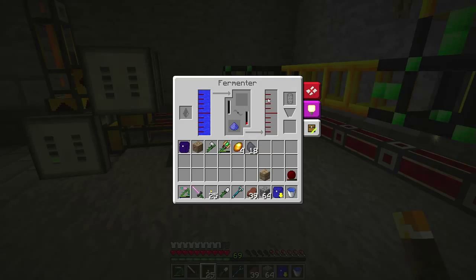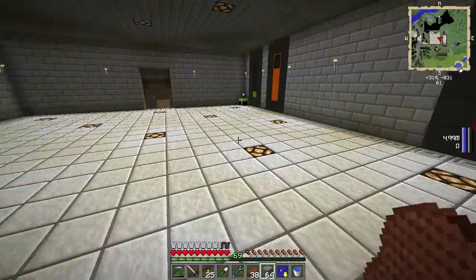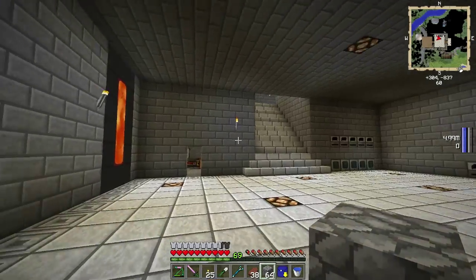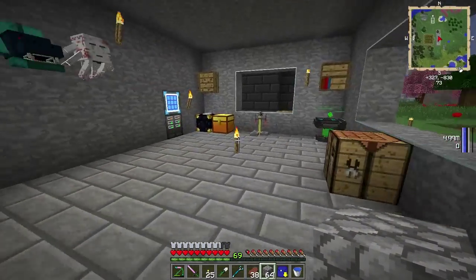Ethanol is going nicely. Now I have noticed we have actually run out of saplings, so that might be something to consider next episode — what to do about that, because we do need our saplings to keep the ethanol supplier going. Otherwise the boiler is going to stop when we create it. I'll come up with some ideas on how to fix that.